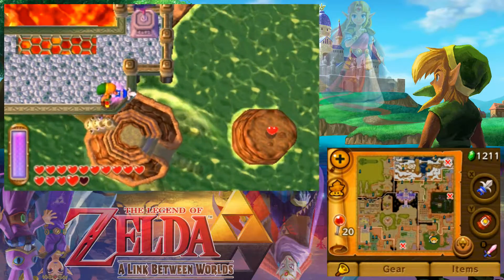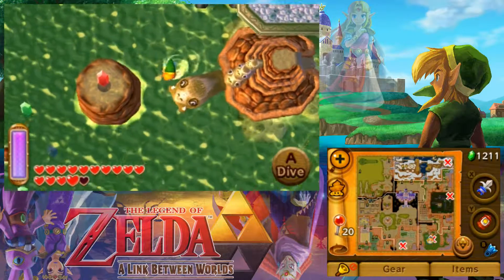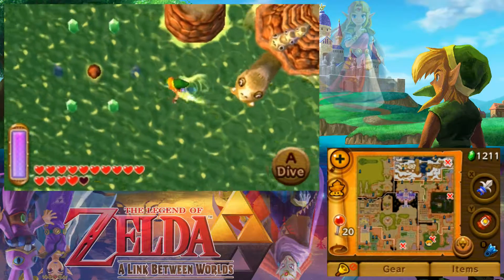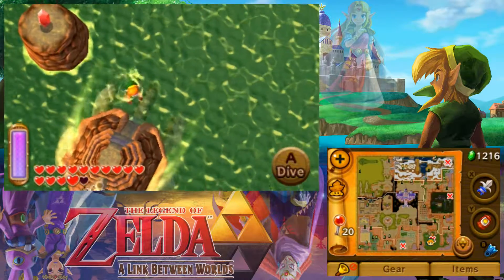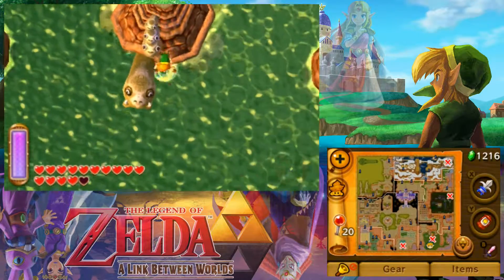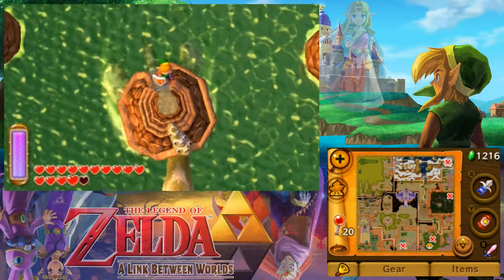I could use that heart. Turtles, help. Turtles, you did not help. Anyway, last time we conquered Skull Woods — is that blue? Yeah, it's blue. Sorry, I'm getting sidetracked.